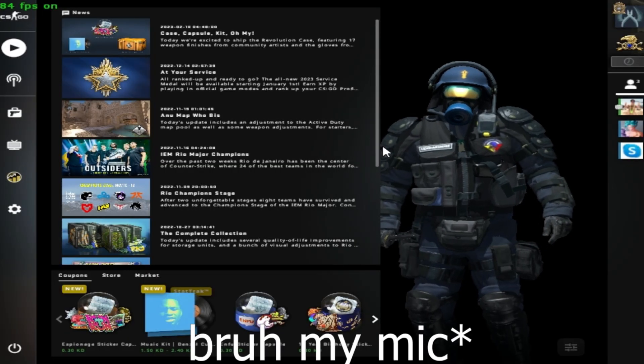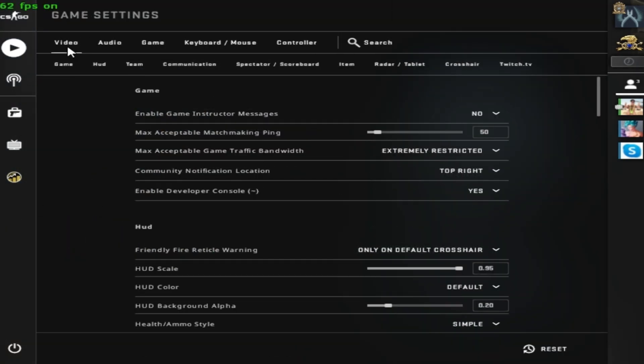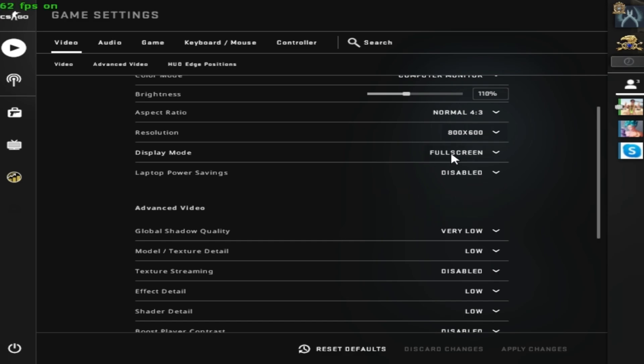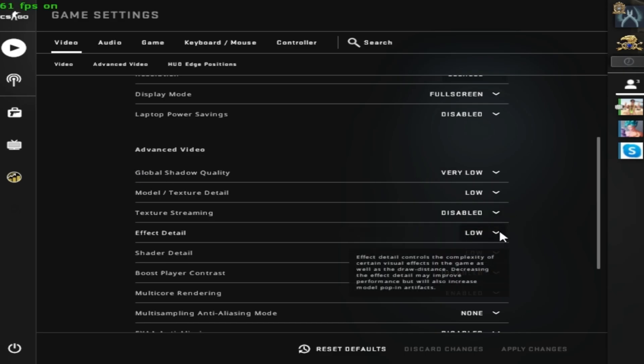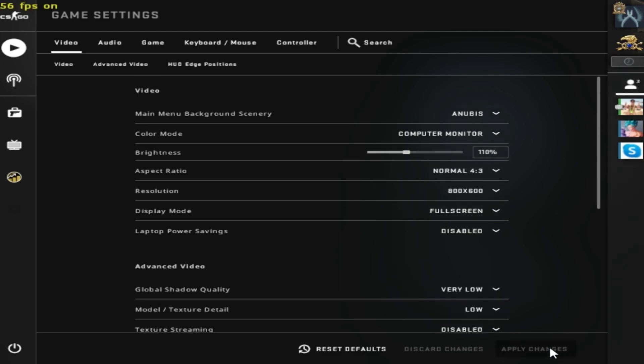Okay, for the next step, open up your CSGO, click on Settings, go to Video Settings, and just copy all my settings. Aspect ratio should be 4:3. Resolution — I use 800x600. This is the best resolution if you want better frames and better gameplay. Display mode should be Full Screen. Laptop Power Savings should be Disabled. Set quality options to Very Low, Low, Disabled, Low. Make sure your Multi-Core Rendering is Enabled. After you do that, click Apply Changes and click OK.